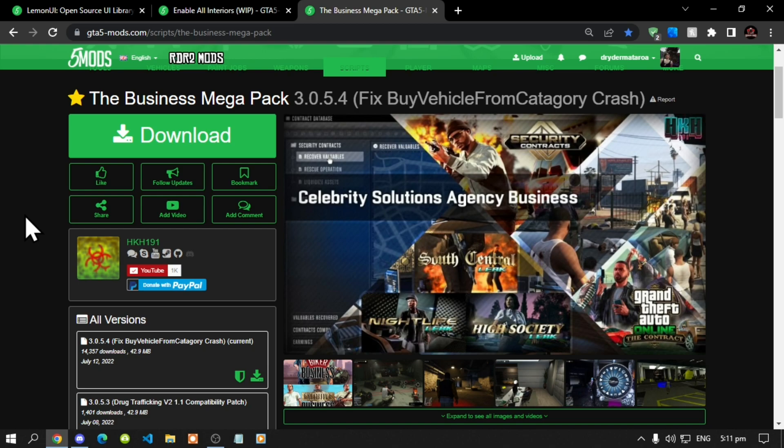This video is all about how to install the Business Mega Pack inside your Grand Theft Auto V folder. This video was requested by you guys — there's been so many people in my YouTube comments saying the download links do not work, some say the download doesn't actually download the file, some say the mod doesn't work, and some say the mod crashes their game. I haven't downloaded the files yet so I want to show you guys proof that the download does work.